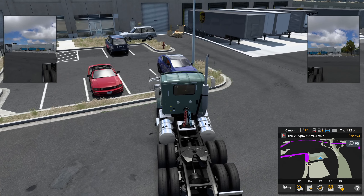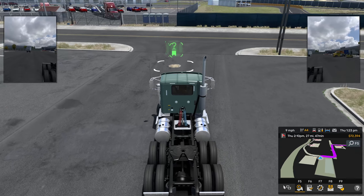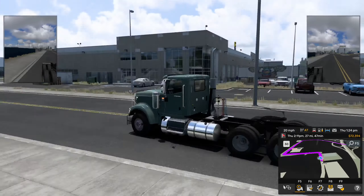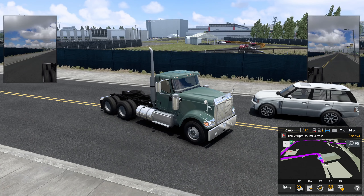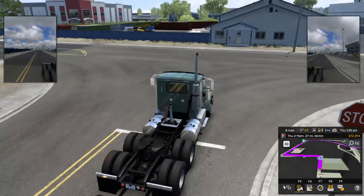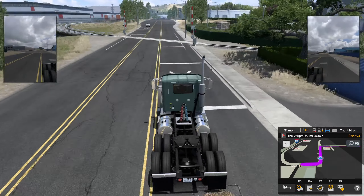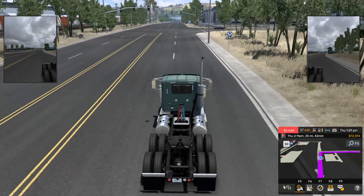I do have mods installed — three mods. One is a Google Maps mod that changes the nav in the lower right to be more like Google Maps instead of the game's default. I also have another mod that changes the buildings and business names to real-world ones — I just delivered from Walmart to Amazon or UPS. There's also what looks like a Tesla factory over here. It's been nice for immersion.